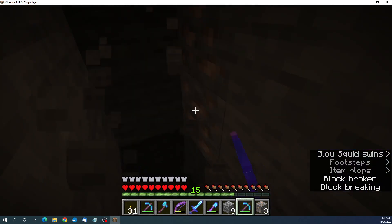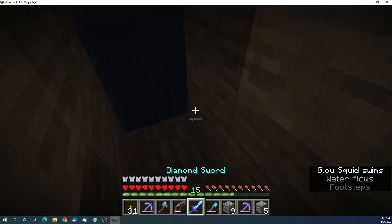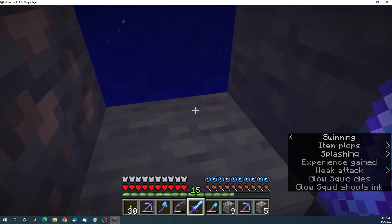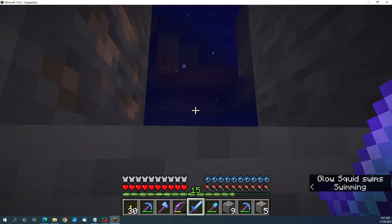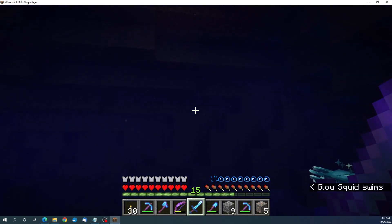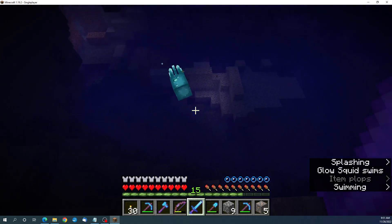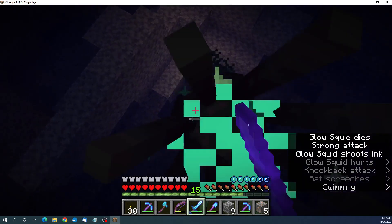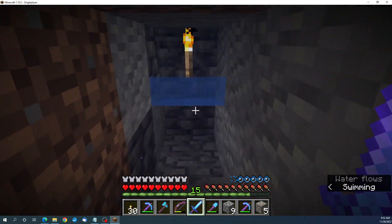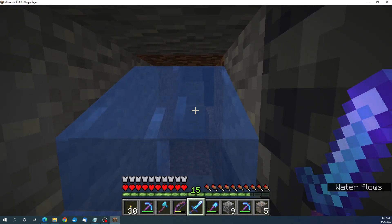I was swimming around in the water cave and I fell down into a regular cave, and things just keep finding more and more caves. That's ocean, straight up to the ocean. I'm not sure where these squids spawn but I seem to be finding a lot of them, and I know you can use their ink sacs to light up signs and item frames.